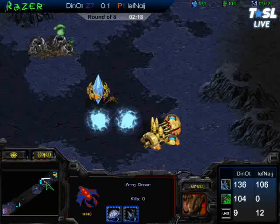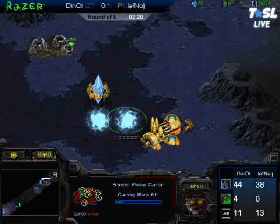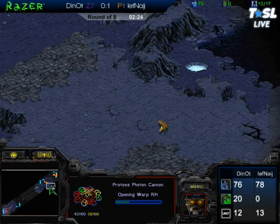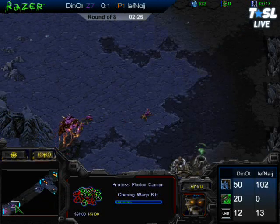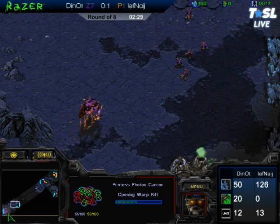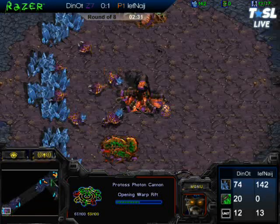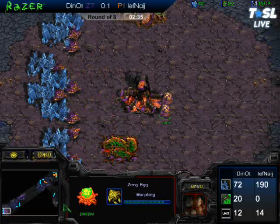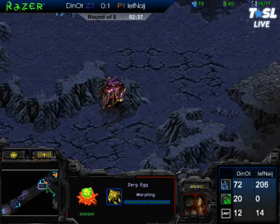JF does lose the probe, so Dynaut defends that probe very well. JF is already going to have to start playing blind — but no, he is smart. He has snuck out a probe, making two cannons. He's snuck out a probe on a roundabout route around the map. He knows what's going on, he doesn't want to be playing blind. Smart move by JF there.